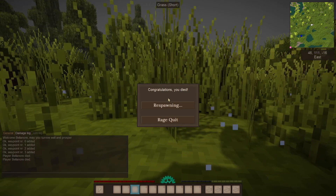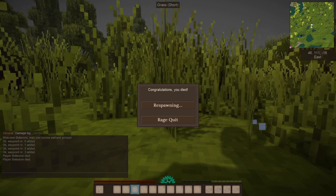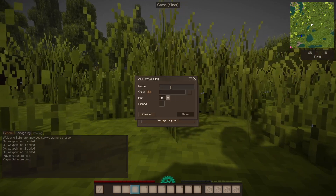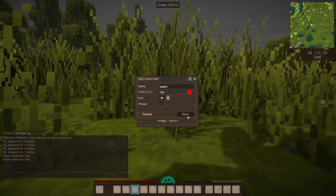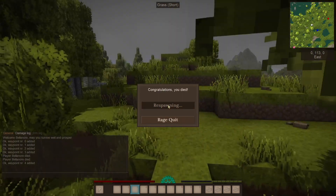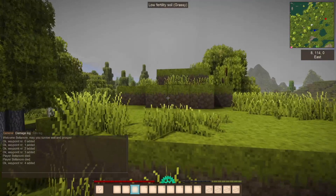One last tip: when you die you can right-click the mini-map to add a death marker. No more wondering where you died or trying to quickly write down coordinates. Just mark it fast, hit save, and it will be on your mini-map. When you click respawn, there it is — you can see the death marker up in the mini-map.